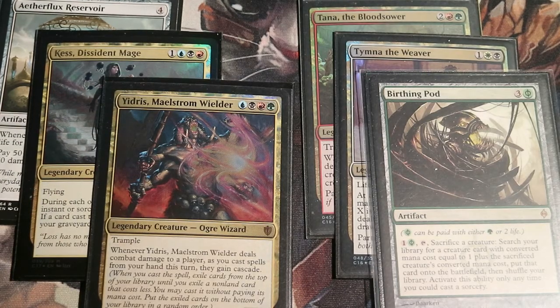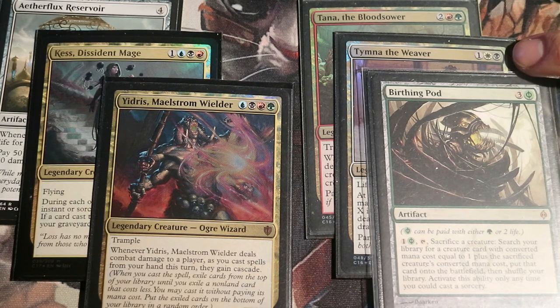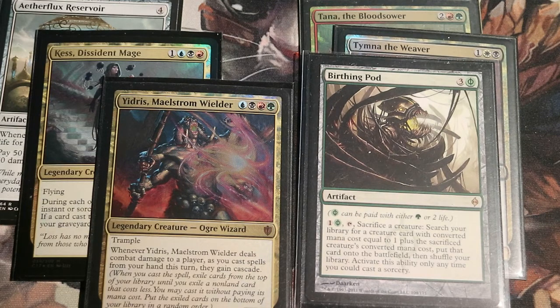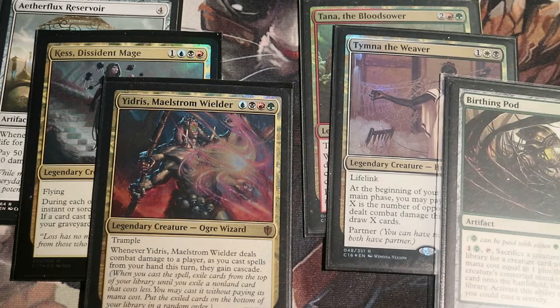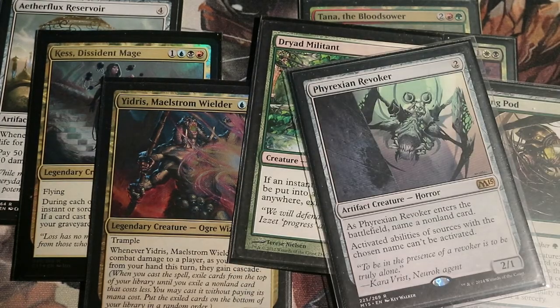Now, the Blood Pod deck really can't play on the fly. Look — red and green, white and black, no blue. Reading Birthing Pod: 'Activate this ability only any time you could cast a sorcery.' That means you can't activate Birthing Pod at instant speed. That means you can't make Dryad Militant or Phyrexian Revoker enter the battlefield at instant speed. You need to plan ahead, and that means you need to know about your opponent's deck.